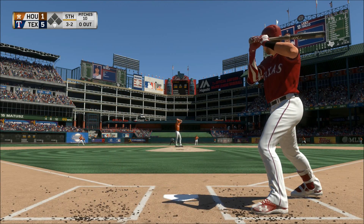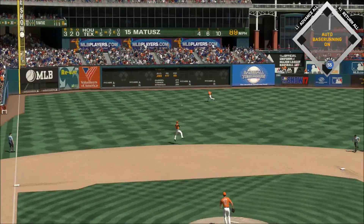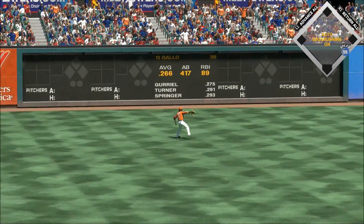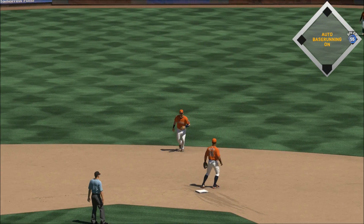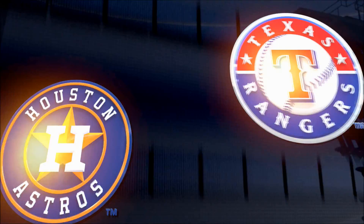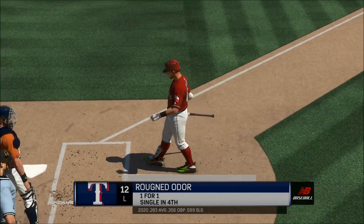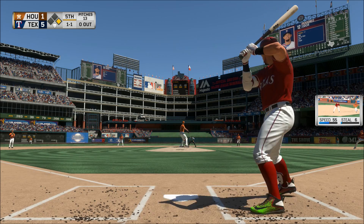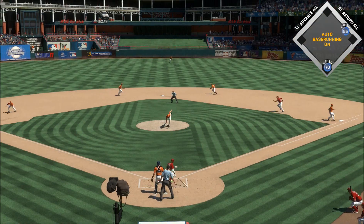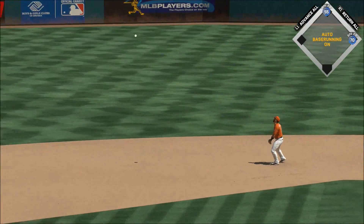Here's Joey Gallo now — this is lined to left, that gets down and he's got himself a base hit. I think that might have been ball four, but you never want the umpire to decide that — go ahead and let it go. Second base run. Here's Rilton — drilled right back up the middle, that's through for a base hit, his second of the ball game.